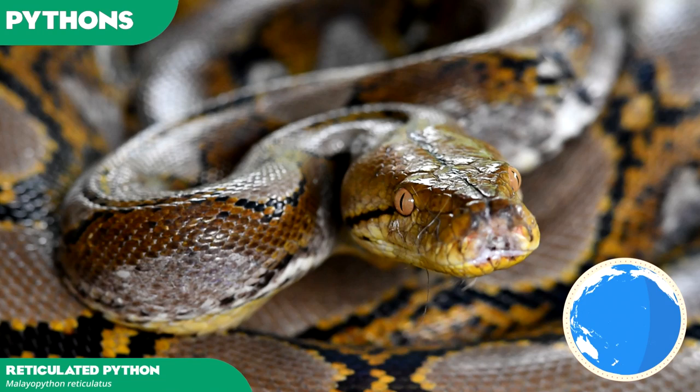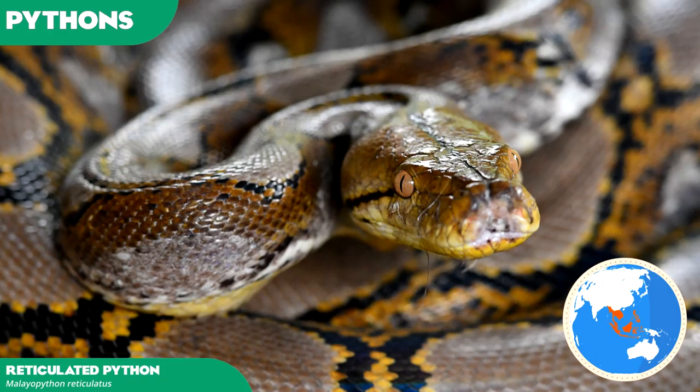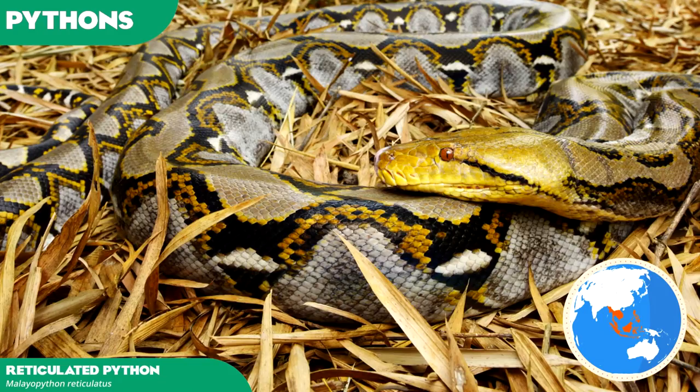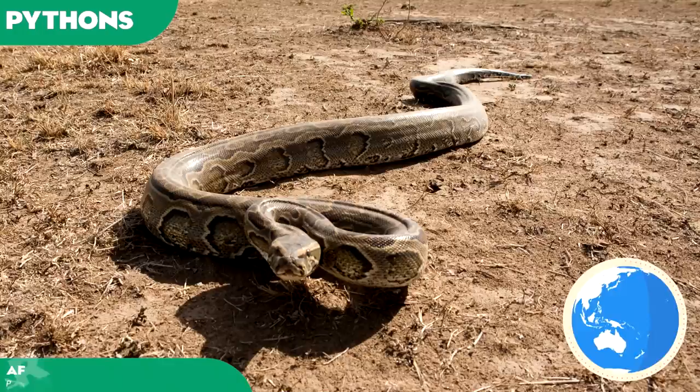Perhaps the most famous python is the reticulated, considered the longest snake in the world, ahead of the green anaconda, and second in weight behind the Burmese python, of which it shares most of its range. A great swimmer, the reticulated python has traversed the ocean and colonised islands outside its major continental ranges, where it inhabits many Southeast Asian islands up to New Guinea. The reticulated, net-like patterning of its skin is distinguishable and earns the python its common name — a fairly expected species due to its features and status as the longest snake in the world.